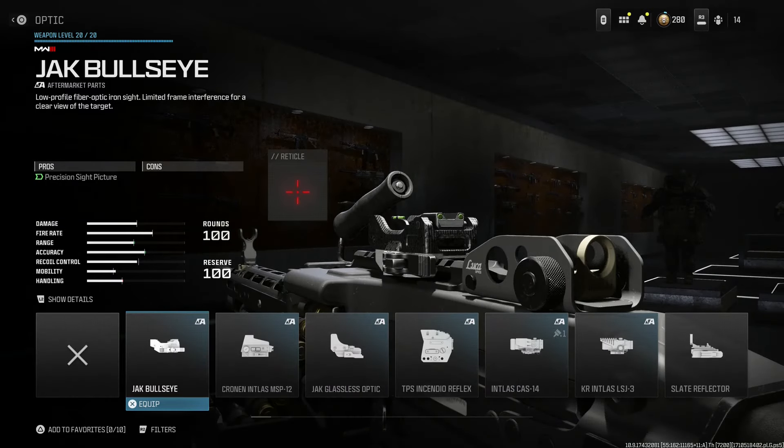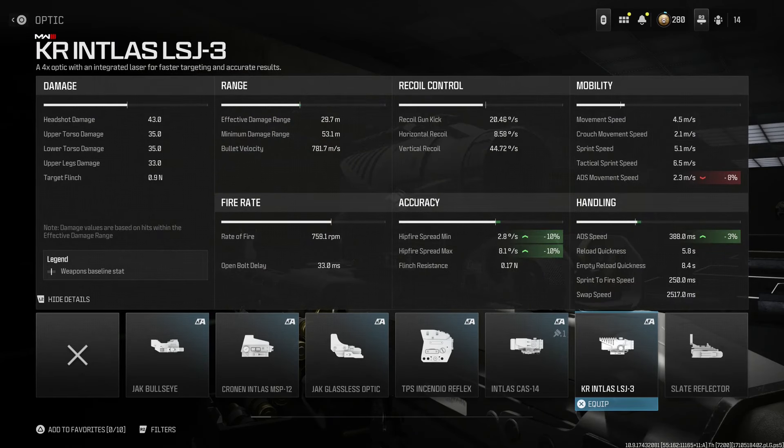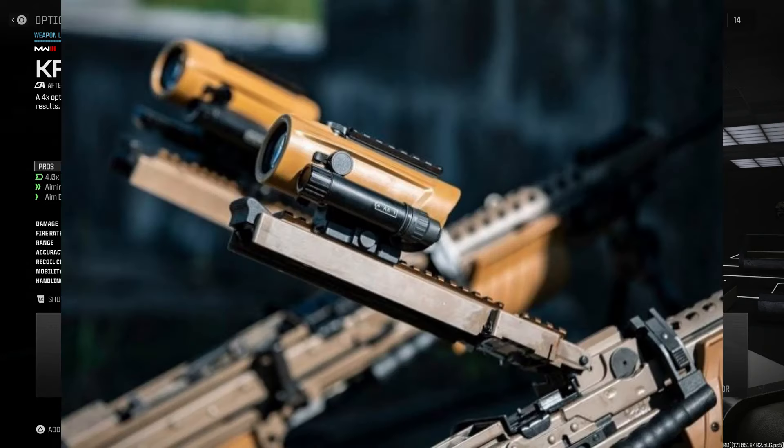For the optic, this is the cool one — they pretty much have a very similar optic in-game as the Germans were testing in real life. The Intless LSJ3 gives a 3% reduction in aim down sight speed, 4x magnification, a visible laser when aiming, and aiming stability. This is very similar to the new 4x30 optics being tested with the MG5s and MG4s with the A3s.